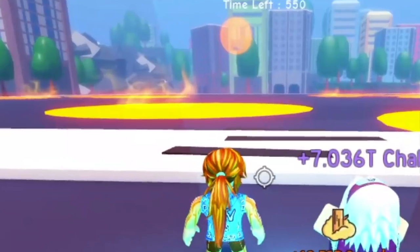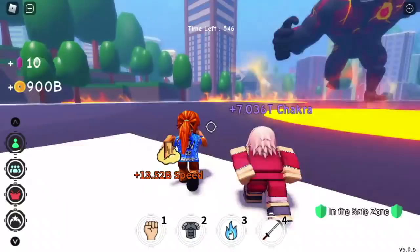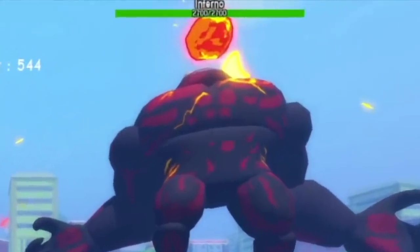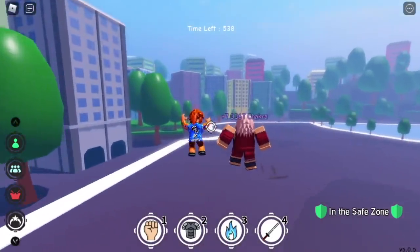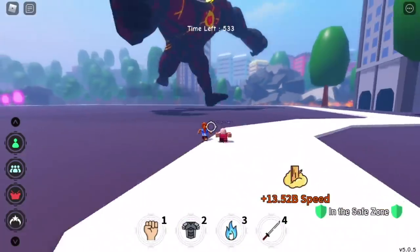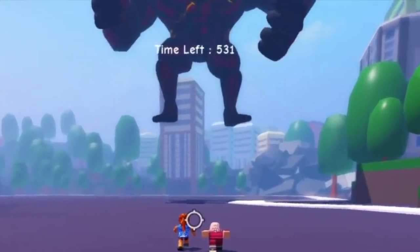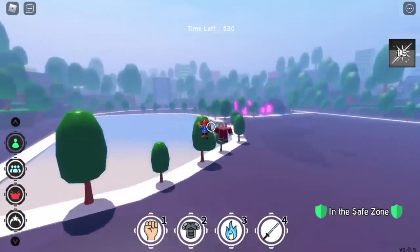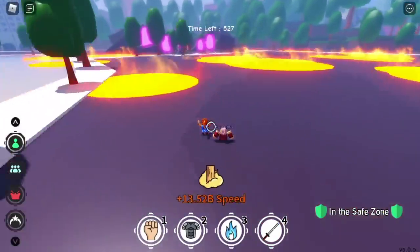When the fight starts, he will release these circular lava things, and after that he will charge his Infernal Fireball. Dodge it — you can avoid it by just going to his back. After that, this boss will jump, and the circular lava things will appear again. That's the whole pattern of this boss.